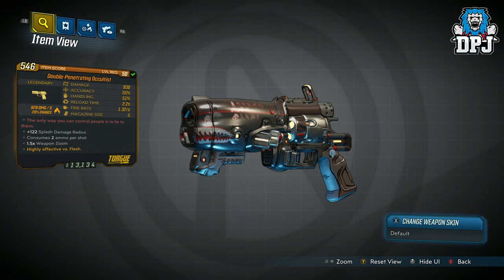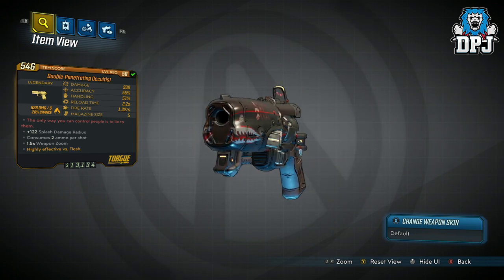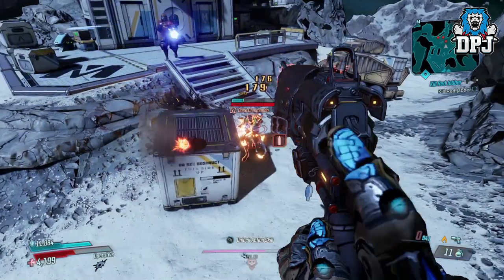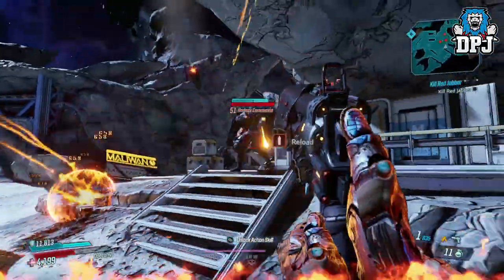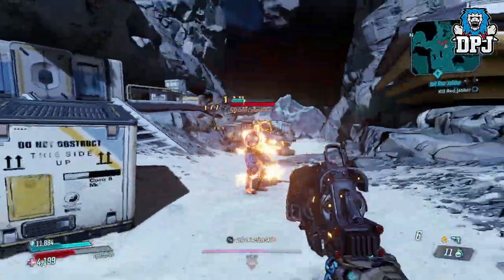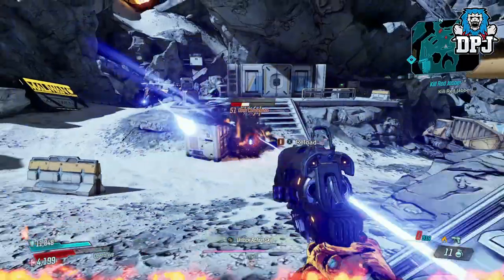Next up we have the Double Penetrating Oculus. Look at this thing — the design is absolutely amazing, reminding me of the Dragon's Breath from Destiny 1. This Torgue pistol doesn't just look the part, it actually plays the part too. Having only 5 in the mag seems a little underwhelming, but in most combat scenarios it messes things up. Consuming 2 bullets per shot, it fires 1 initial projectile followed by a further 3, all doing damage upon impact. This thing seriously hits hard, so keep an eye out for it. Definitely one for any pistol lover's collection.